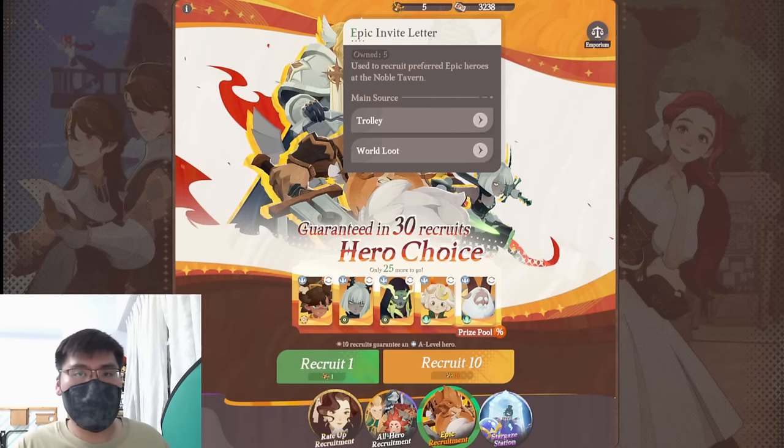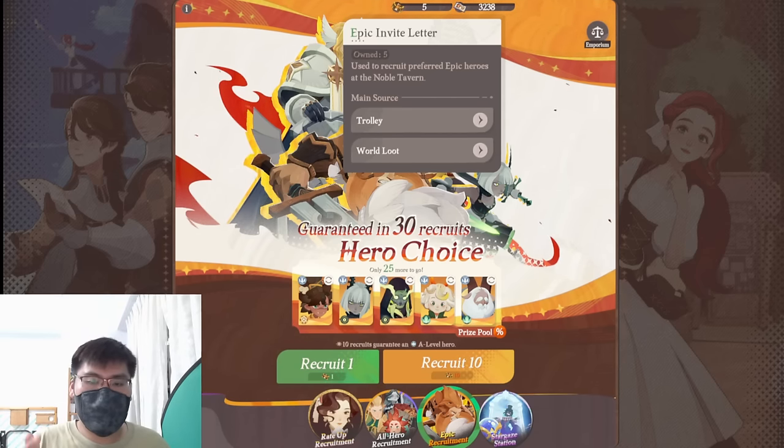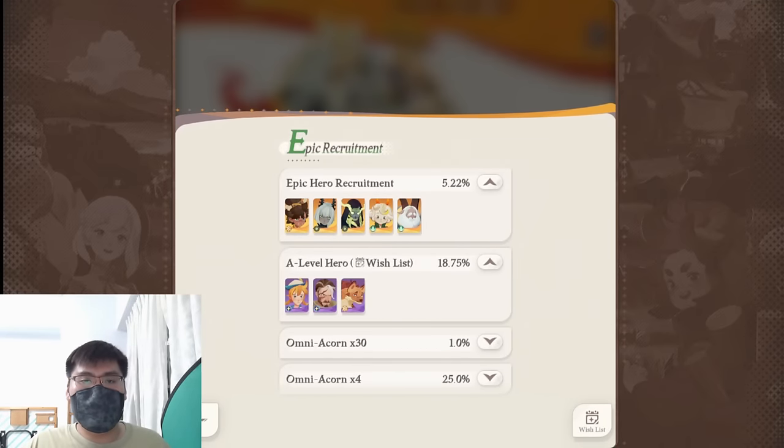The second group not suitable for this strat are value gacha poolers — people who value their S-levels more than A-levels and want to collect S-levels as soon as possible, so their tickets should strictly go to S-level. That's a valid opinion too. But this strat is for min-maxing, because all eight of these units are useful at one point or another, and getting their shards earlier or later doesn't really matter.